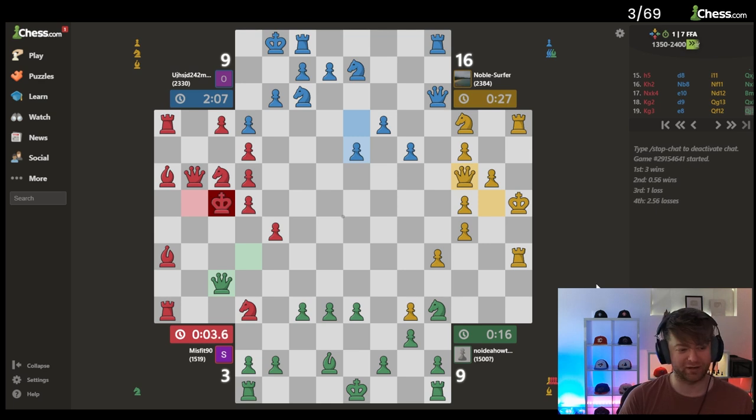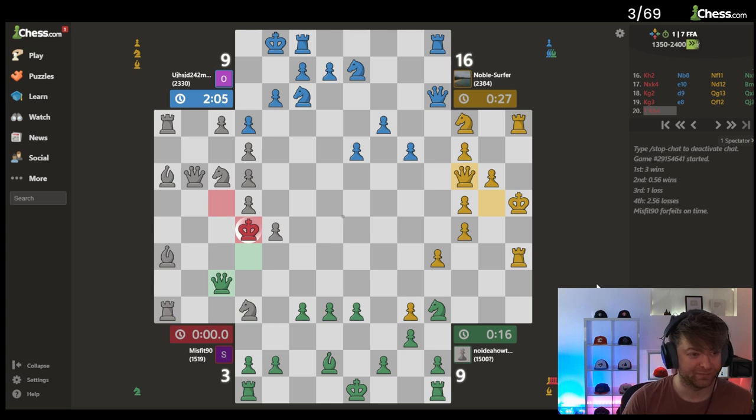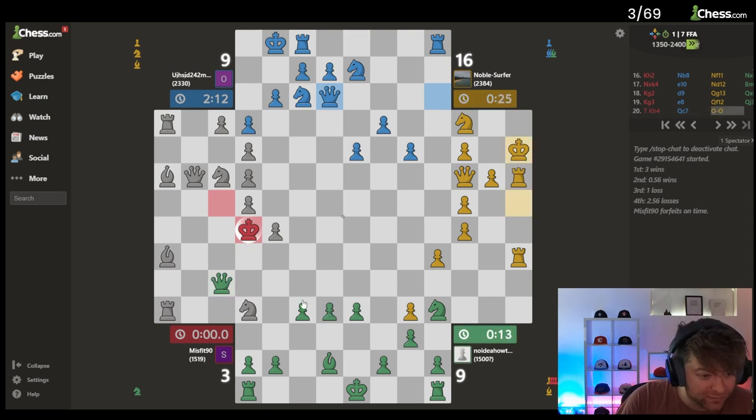Oh, is he gonna flag? Do I get credit for this? I knocked him out — this is a win for me, I did this. What does this mean, is he out? Does he lose? Is that still his move? What's going on here? Whoa — blue, is he protecting my pawn for me? Is he a homie?